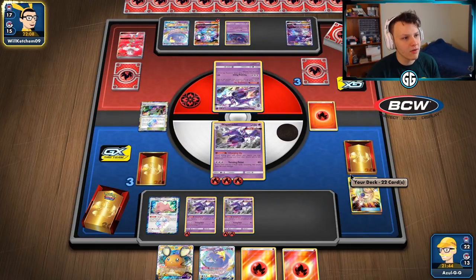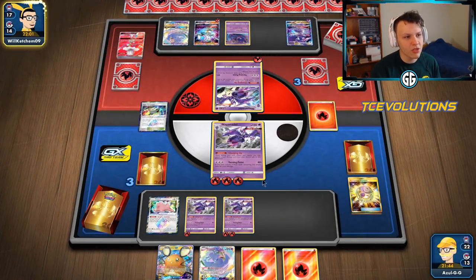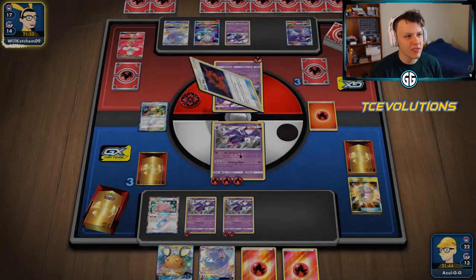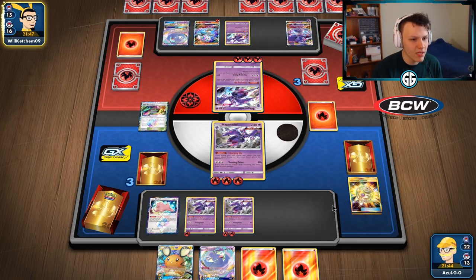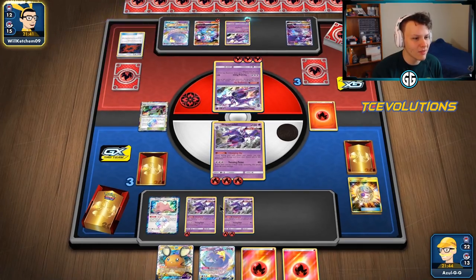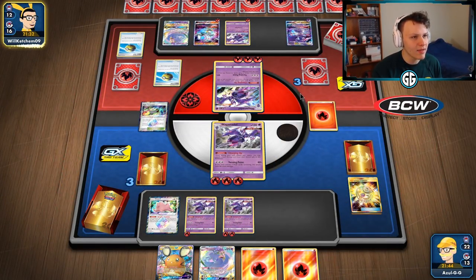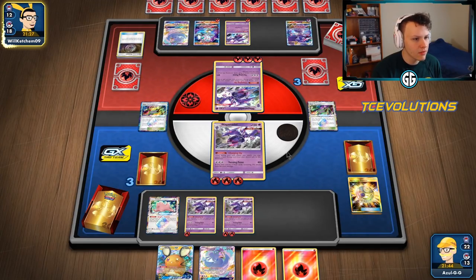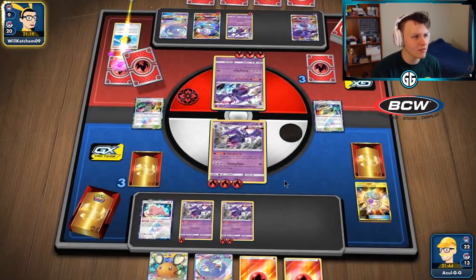Only one fire left in the deck — getting a little awkward. Here comes their Turning Point again. They still have access to Beast Rings and probably Welder too. It would have been nice to set up more charging-up Naganadels, but losing that first one kind of stunk. We can still evolve into a Blacephalon GX or Naganadel GX if we want. They're going to take the knockout. There's an Energy Recycler — interesting. They keep drawing cards.